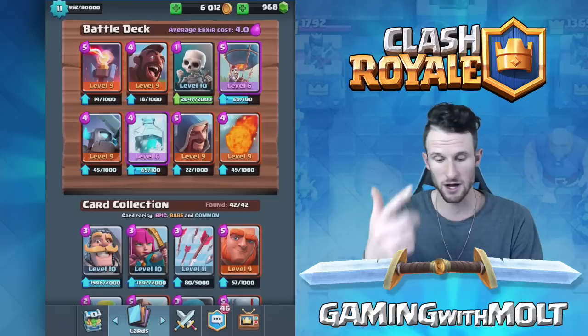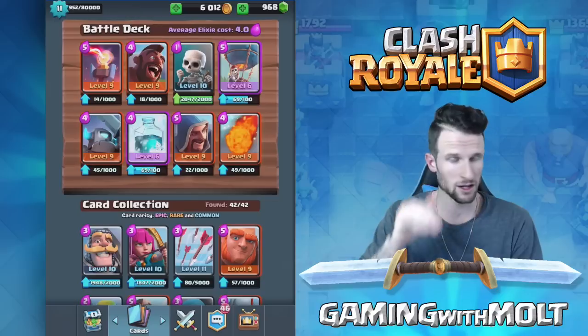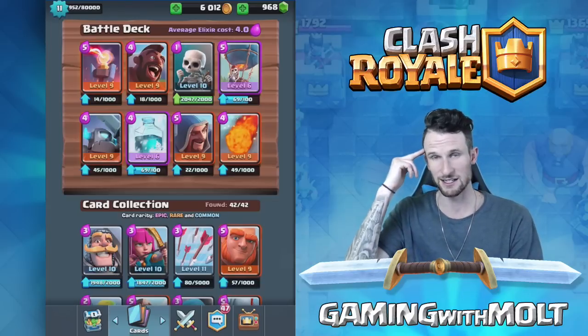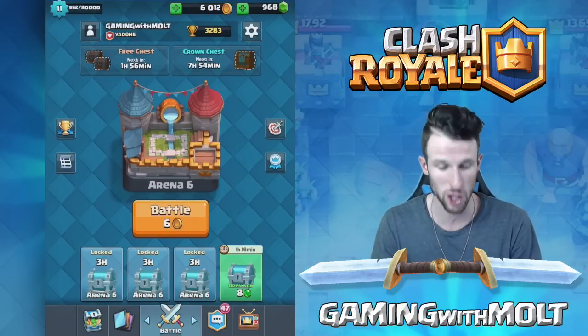I've got a 4.0 elixir cost deck right now: Inferno Tower, Hog Rider, Skeletons, Balloon, Mini PEKKA, Wizard, and Fireball. Put the inferno on top of a golem and it's done — it's not even gonna make it to your tower.